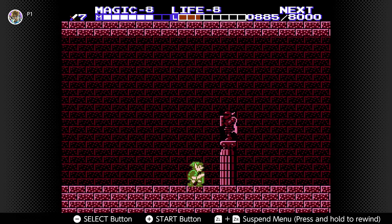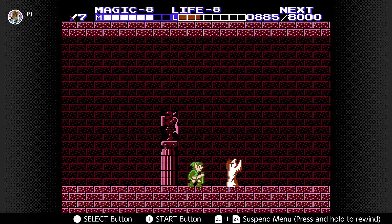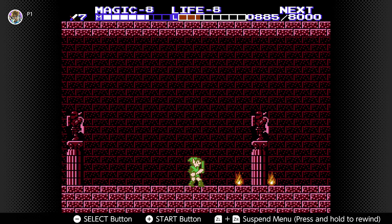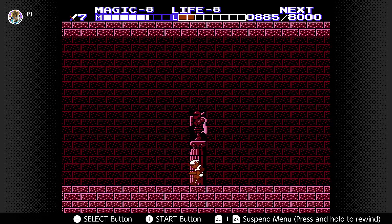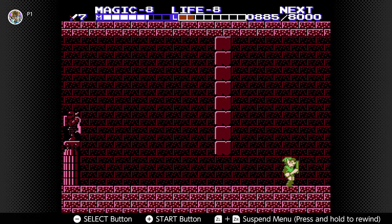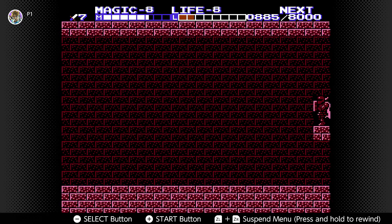Later on we will be encountering a Link doll in this dungeon, which I definitely pick up because I die in a very silly way. After the third statue, make sure you have the Jump spell cast and jump right there as soon as you pass the statue, because there's an invisible hole down there and you will fall right through it. It won't kill you but you'll have to loop all the way around.